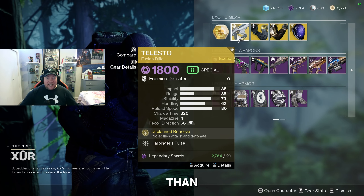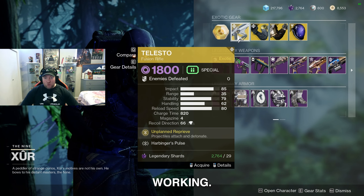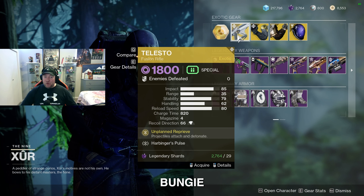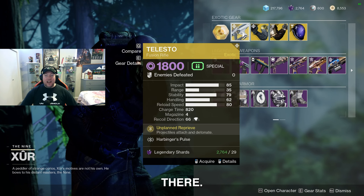You can buy it for 97 legendary shards. This week we've got none other than the Telesto fusion rifle. I'm surprised the game is even working — Xur is actually selling this, so Bungie is always taking risks putting something like this in there.